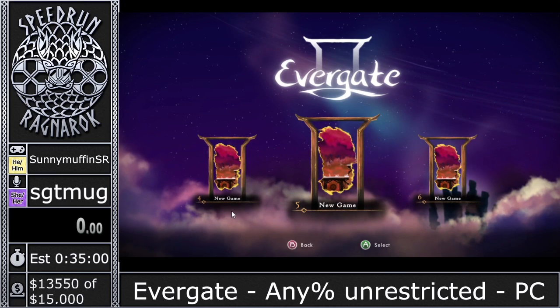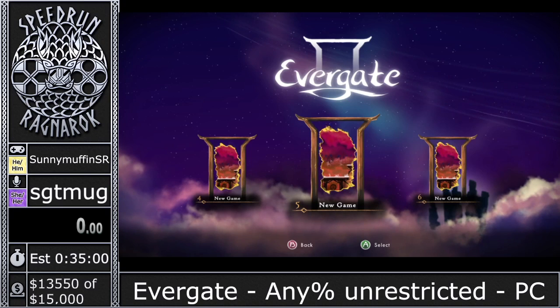Before we get started, I do have a couple donations to read off. We have $20 from Couch23 — thank you so much — and a $10 from Shala Kitty, who says they're going to snag themselves a soul color, contributing $10 towards choosing purple for the soul flame color.